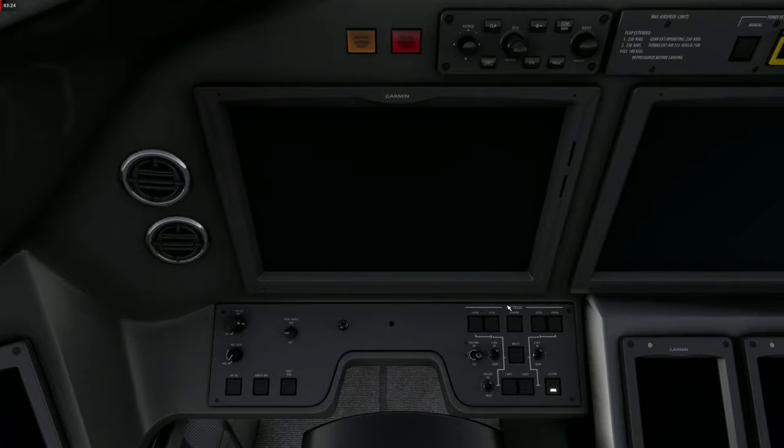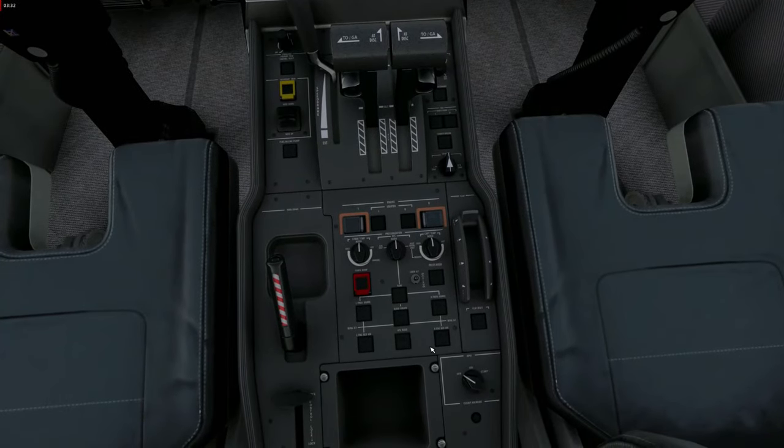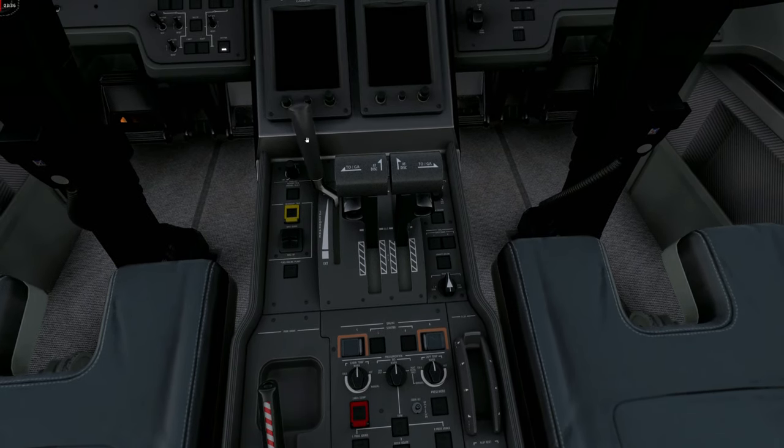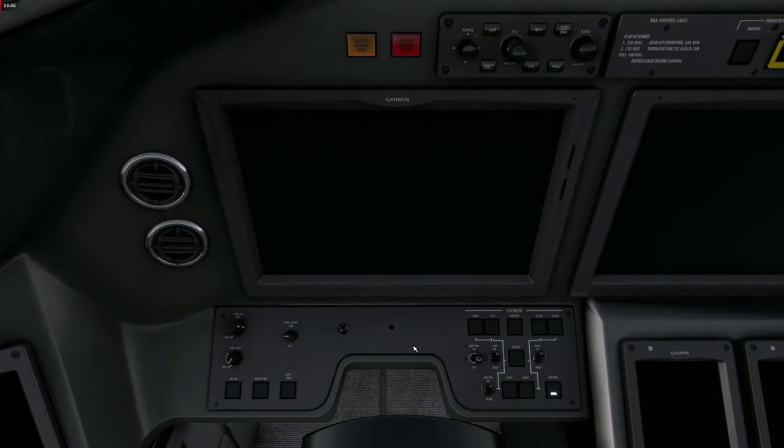Down here we have the electrical panel, and on the co-pilot side we mainly have the anti-icing systems. We have a flaps lever, a parking brake lever, and a speed brake. This aircraft even features an APU — an auxiliary power unit — which is unlike many other business jets.